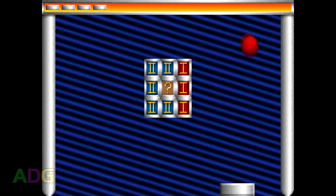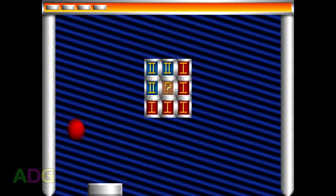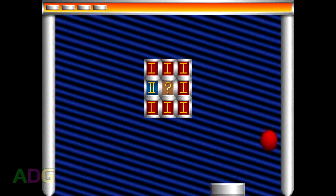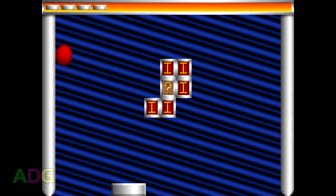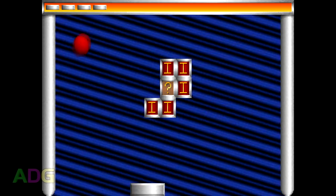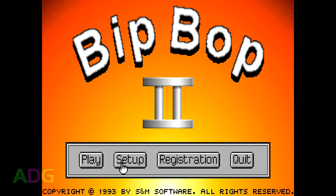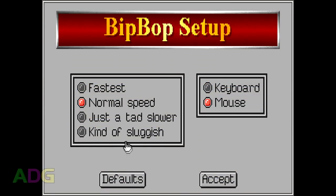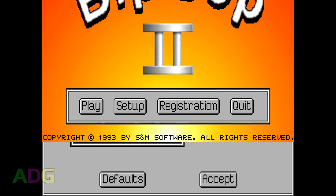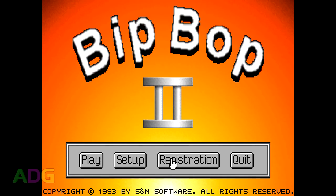Now to dive into the sequel, Bitbop 2. Right away we've got a massive upgrade to the graphics, we have proper mouse control, and the hit detection, while still not perfect, is at least consistent — which is way more than can be said for the first game. Also, if you go into the game's setup options, you can choose your game speed: Normal, just a tad slower, kind of sluggish, or fastest. And since the gameplay is much more consistent, we have a means to measure the difference in speed between these settings.